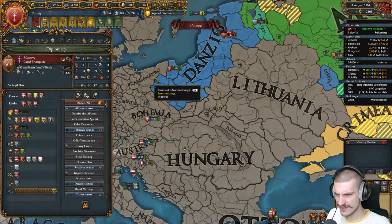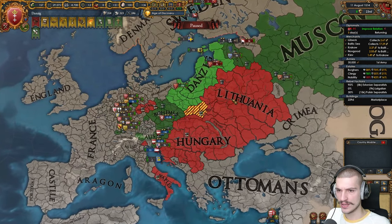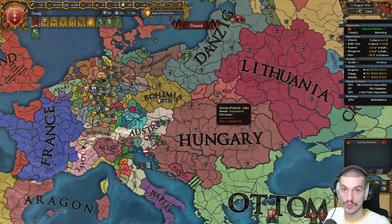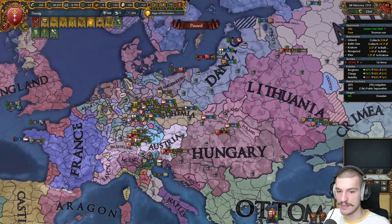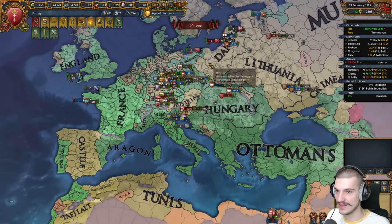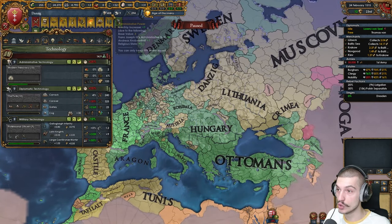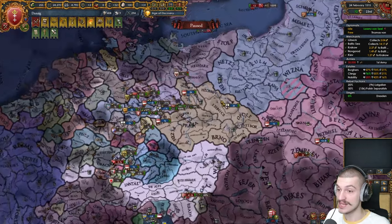Muscovy joined too. Stuff changed when Lithuania got involved. Everyone joined. Let me go and peace out Saxony, then we'll take as much as we can from these guys. We're pretty close to the great powers list and we already got colonialism. One thing I'm not satisfied with in this game is our tech — usually I'm super ahead, but because our rulers changed so quickly and most of them suck, our tech hasn't really been that good. I'm mostly swimming in admin points but not even focusing on anything. Weak tech game this campaign for sure.